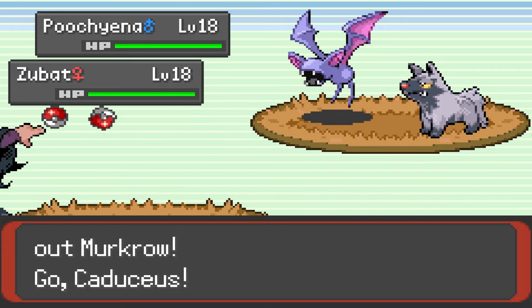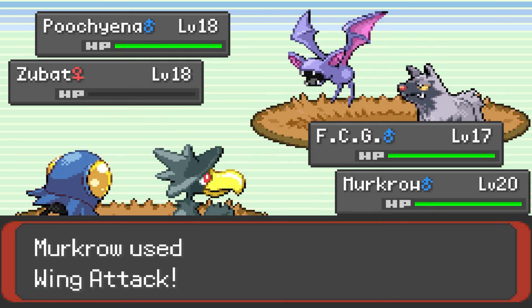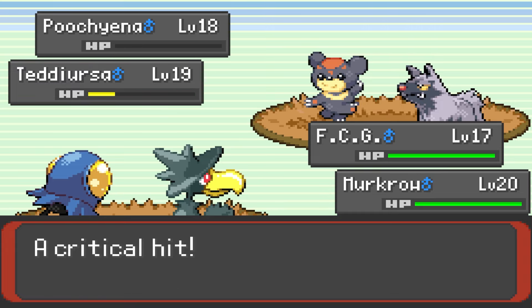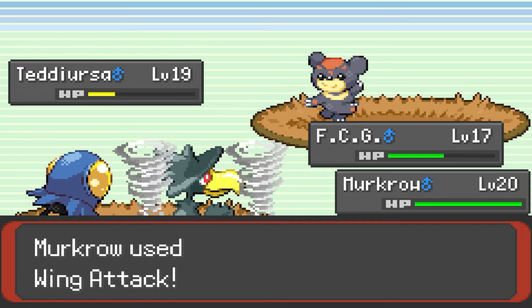Blake leads with his Murkrow and I lead with Cad, as we face off against a Poochyena and a Zubat. Not wanting to deal with Flying or Dark-type moves, we swap to FCG while Blake takes out Zubat with a massive Wing Attack. Out comes a new Teddiursa who is now Normal with Fire. FCG Aqua Jets the bear, and Murkrow mercs Poochyena with another Wing Attack, this time critting. Nuzleaf comes out, and I promptly Aqua Jet it into oblivion and let Blake finish off the Teddiursa for the win.